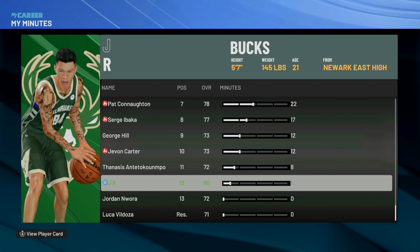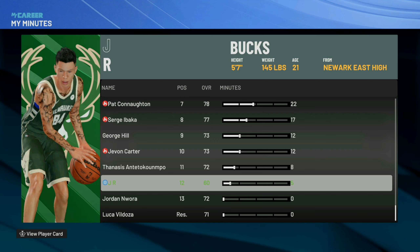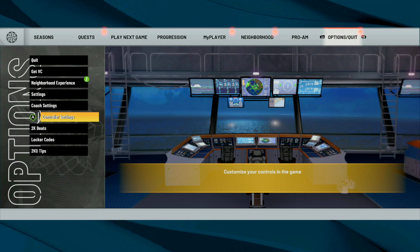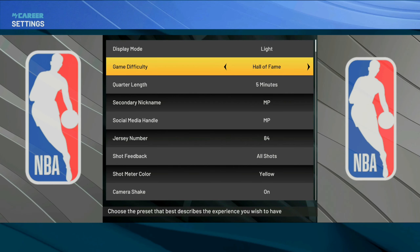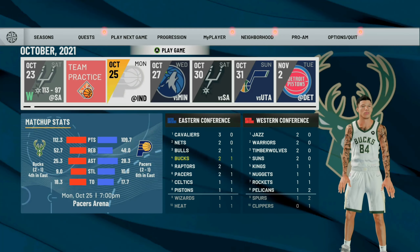After you've fouled out of three games in a row on your new player, go to your minutes tab and you'll notice a code symbol beside your name — you're knocked all the way down to five minutes. This is where we can actually start the VC glitch. Once you're at five minutes or under, go back to your options, settings, and put the game difficulty on Hall of Fame so you get more VC. Now we can start the actual VC glitch and start earning VC — go ahead and play your next game.